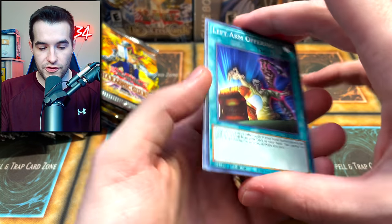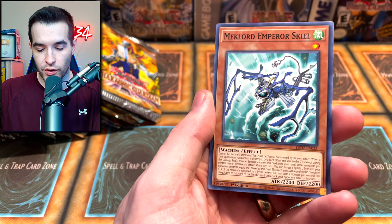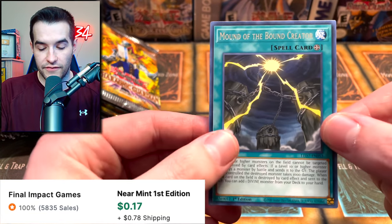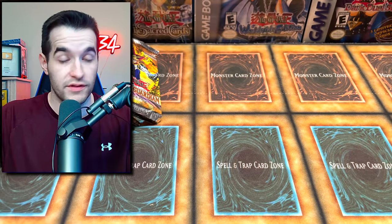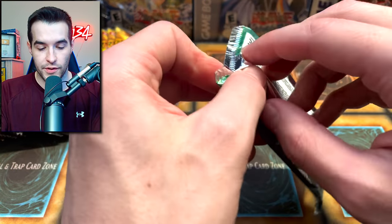On to the next pack - let's go into a Legendary Duelist Rage of Ra. Here we go, can we get the ghost rare? We have a Left Arm Offering, Mech Lord Emperor Skiel, Chaos Infinity, and a Mound of the Bound Creator. It is bound to pull something good.